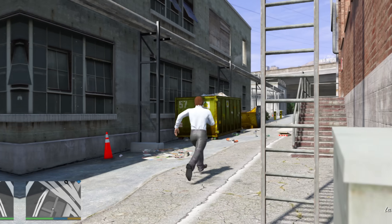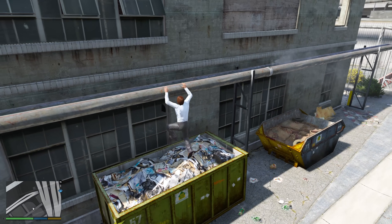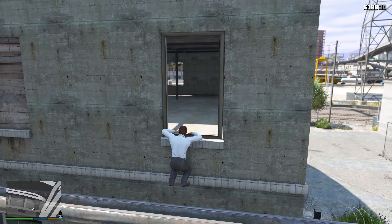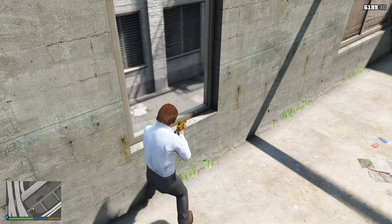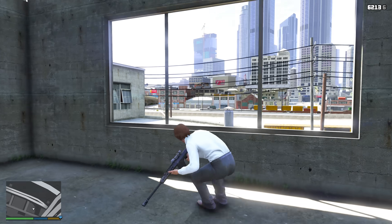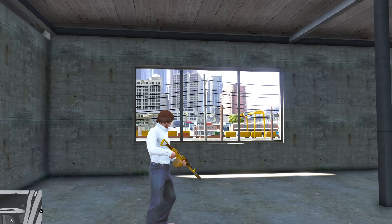The next spot on the map is right here. What you want to do is climb up this garbage can and then right onto these pipes, then slowly make your way over to this open window. Once you get over here, just jump inside. This is probably one of the most hidden locations — you could probably get away with camping this spot for a little while, but as soon as an oppressor comes through, you're cooked.